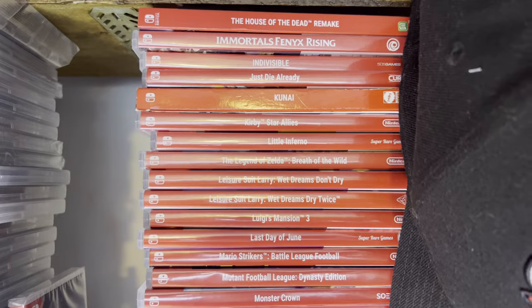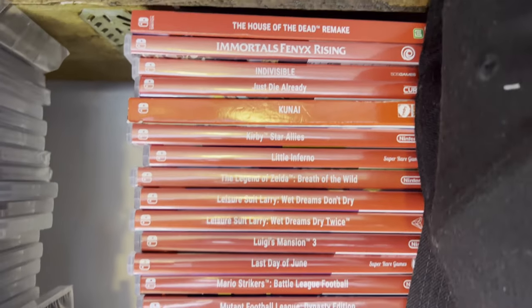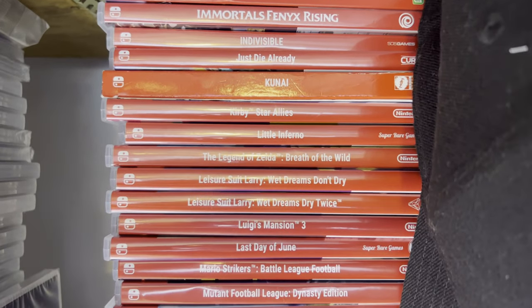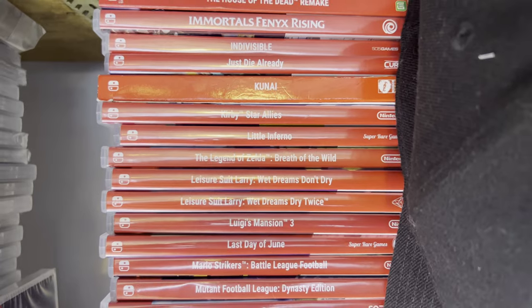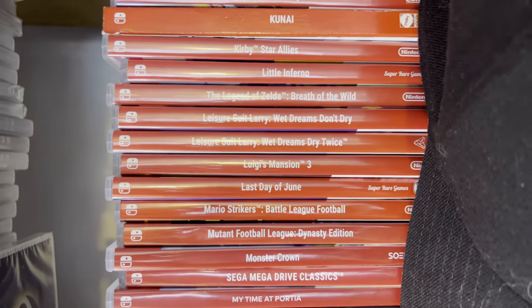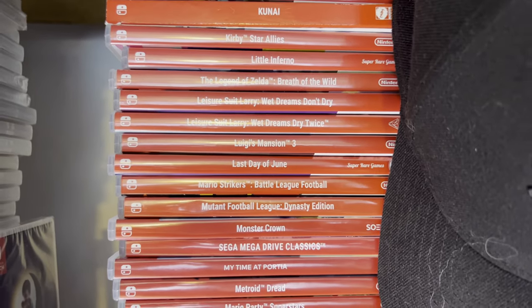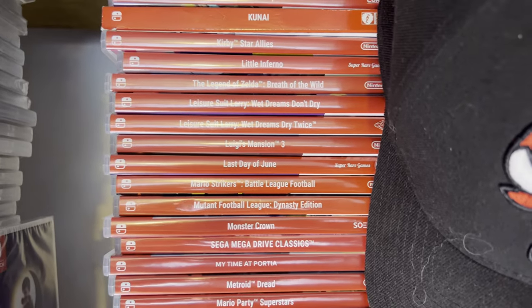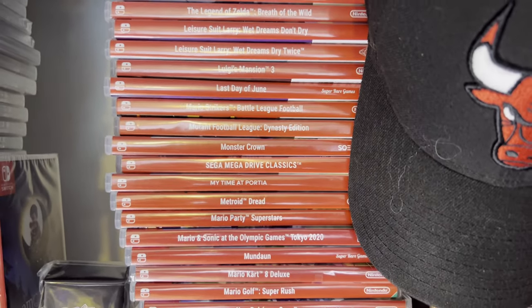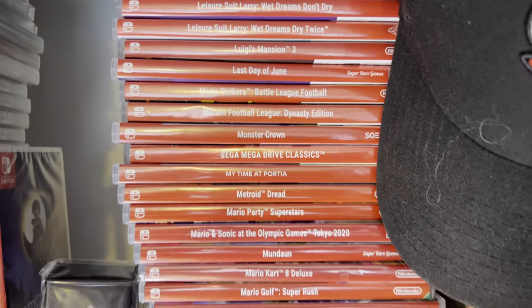Kirby - I haven't got Forgotten Land yet, I've played the demo. This is Star Allies. They're all good games but quite expensive and don't drop in price - I probably should have got it by now. The Leisure Suit Larry game is great fun - point and clicks. Wet Dreams Don't Dry and Twice are actually quite expensive games, believe it or not. Little Inferno - I talked about it recently. Legend of Zelda - we know what we've got there. Luigi's Mansion 3 - if you haven't completed it, do you really own a Switch? Last Day of June is a really nice little hidden gem and a super rare release - go check that out.